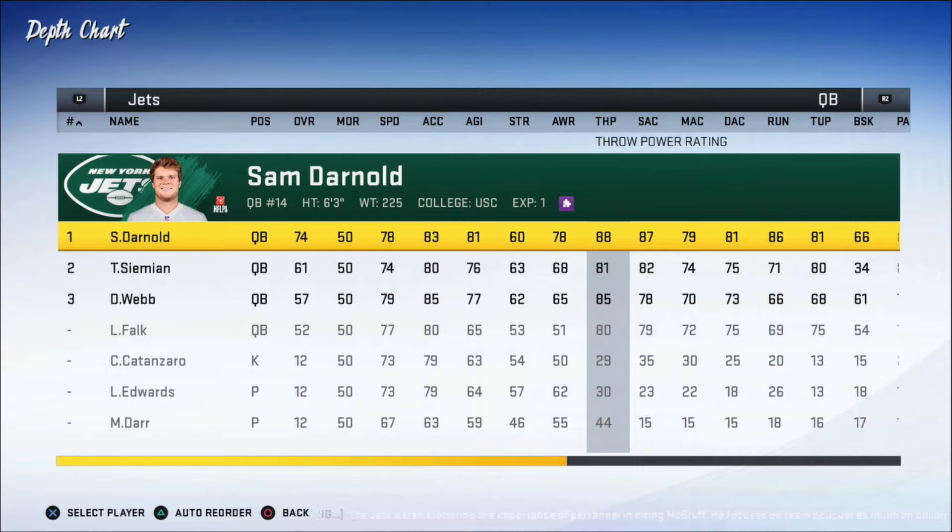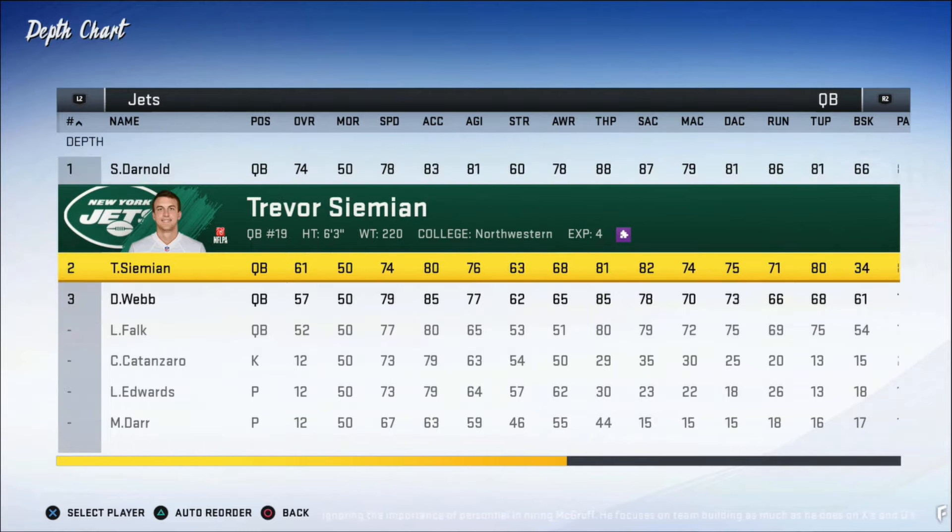We're gonna dink and dunk — that's what we have to live with. Trevor Siemian is our backup, not the best, but we're gonna rock with it. We're not adding anybody because we want to see how Sam Darnold does, but if we have an injury situation we may look for a backup QB. When I hit free agency I'm only looking for young players. I kind of wish Madden had a mentor feature like 2K, where you can pair a young player with a veteran to learn traits — that's one of the best things I've seen in a franchise mode. I'd love to have Sam Darnold paired with an OG quarterback to help him build throughout the season.